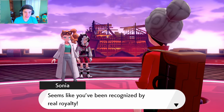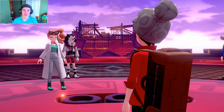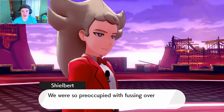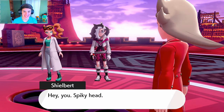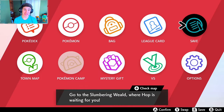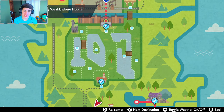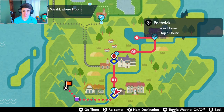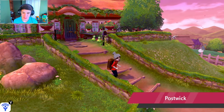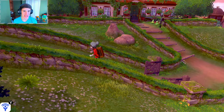We get Zacian in our Pokedex — that is absolutely insane and hilarious. Zacian has a Rusty Sword — we'll place it in our item bag. We threw one Ultra Ball and caught it. I thought that was gonna be a lot harder than that!